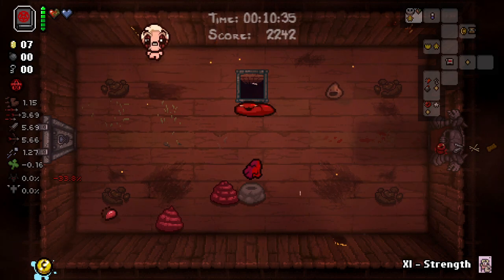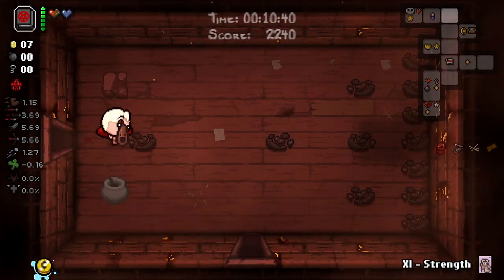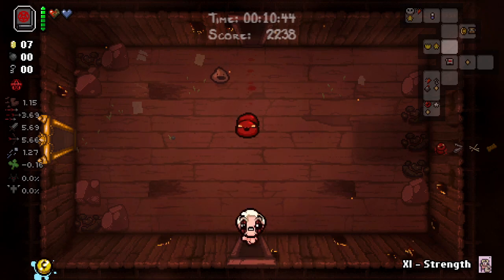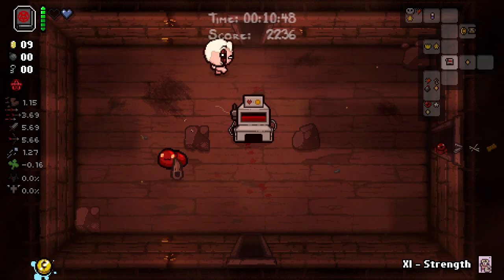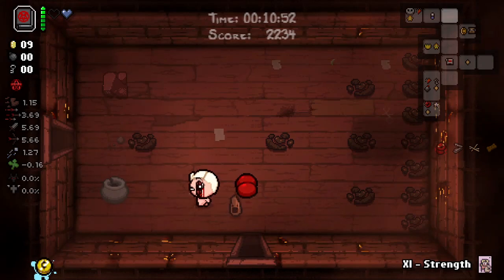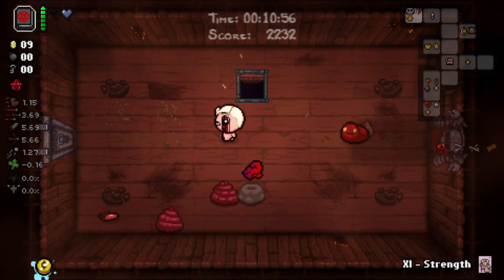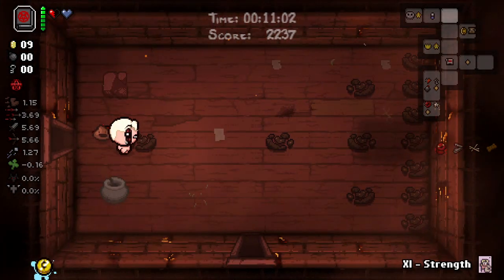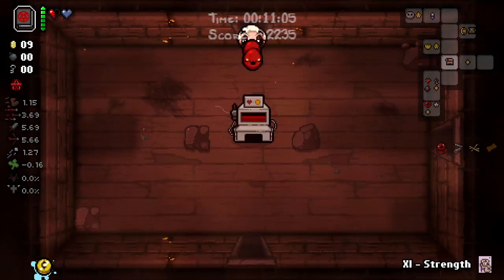Then we can use the rotten heart a little bit of min-max for money. Min-max for money - my high school punk band, Min-Max for Money. Then we can grab this half heart as well. I'm gonna save this strength card - we might want this for something else later, because now that we're going to be putting things on sale, we already have really good fire rate and damage so we can just start going devil deal items from bosses now. I don't see why not.